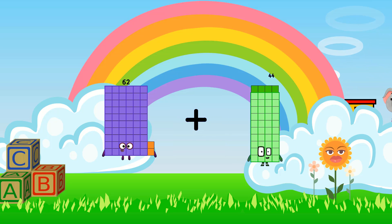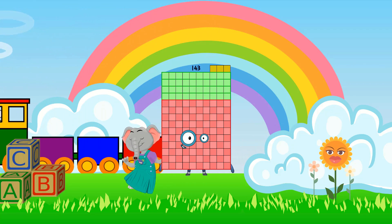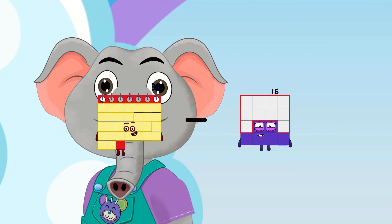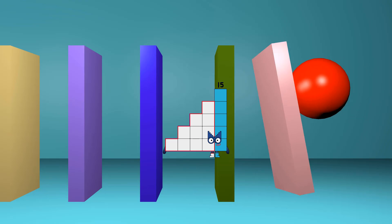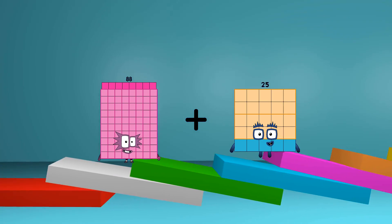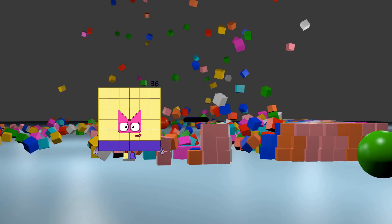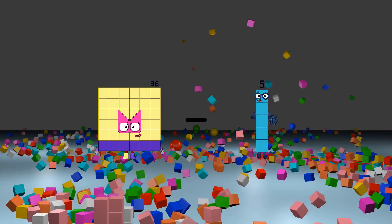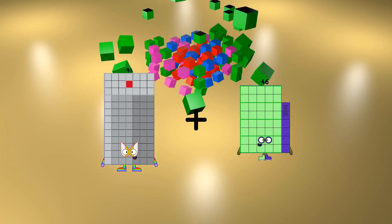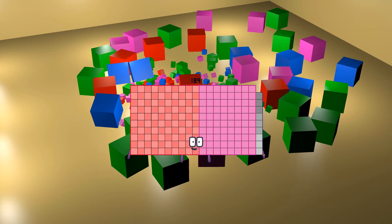62 plus 81 equals 143. 31 minus 16 equals 15. 88 plus 25 equals 113. 36 minus 21 equals 15. 91 plus 98 equals 189.